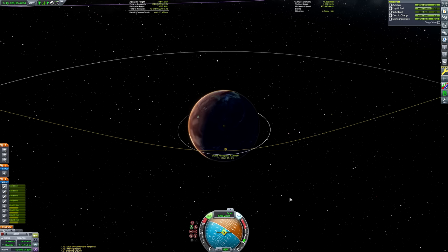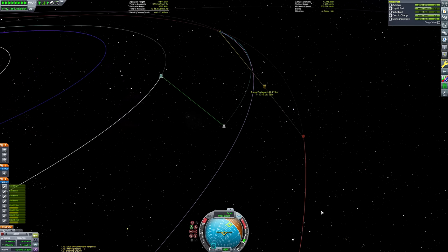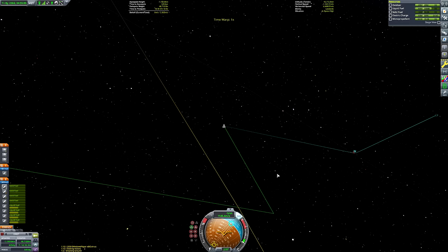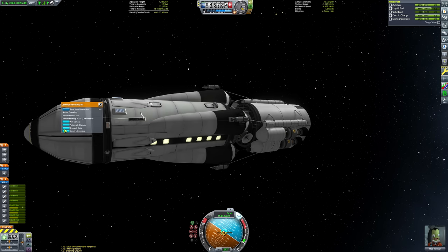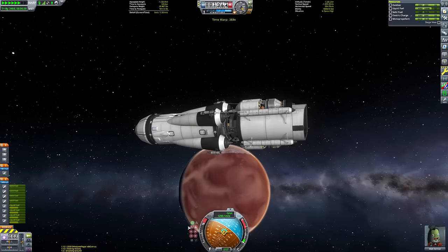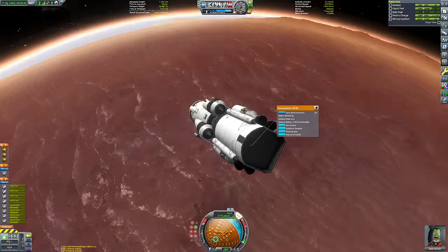I'm using the RCS ports on the spacecraft to fine-tune our Duna periapsis. I want it as close to the atmospheric border as possible — I've gone for just over 46 kilometres, which is right within the atmospheric margin. Duna's atmosphere ends at 50 kilometres. I'm going to lower it a little bit more now that I'm in Duna's sphere of influence. We're not going to do the entirety of our Duna capture using aerobraking, but we're going to do a big bulk of it to save delta-V in the nuclear stage.